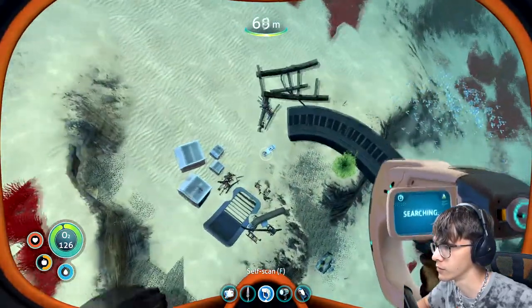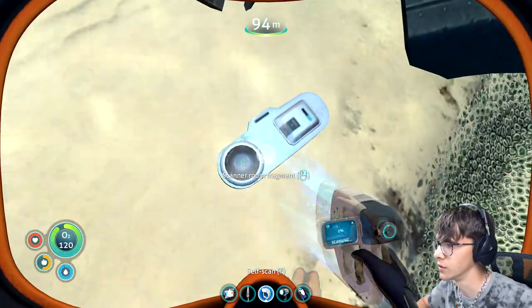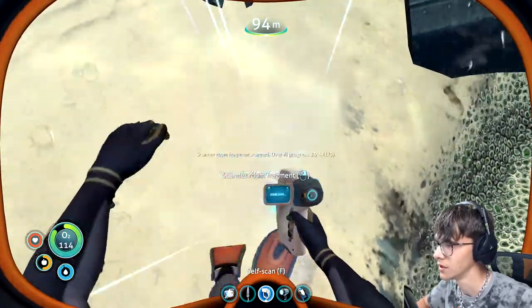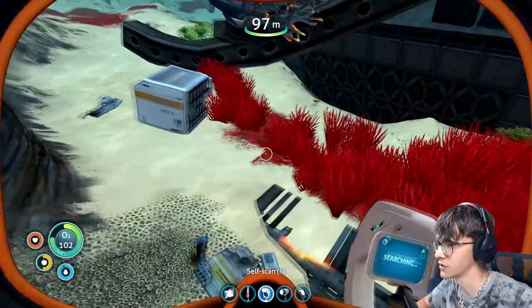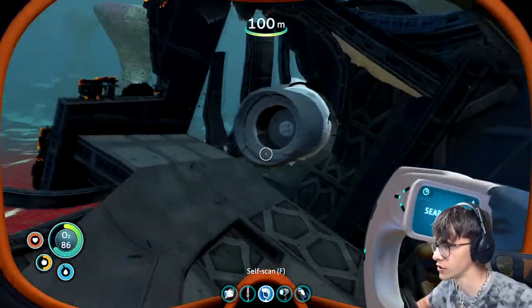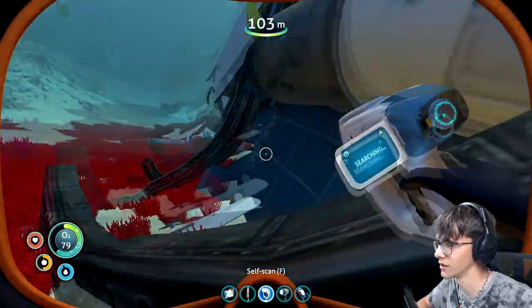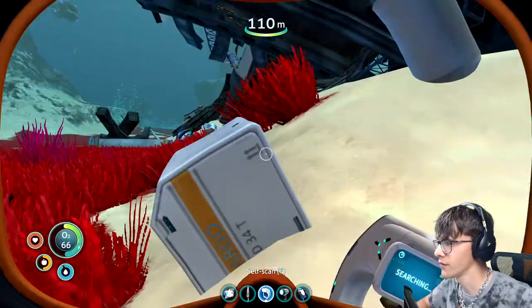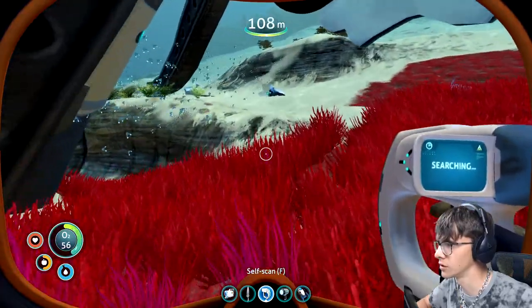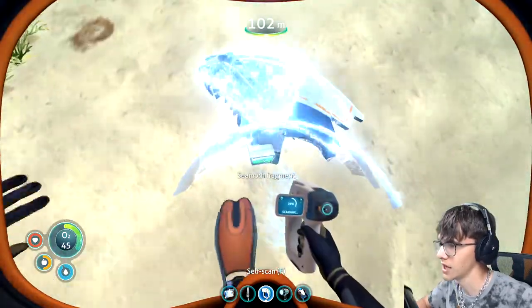Let's go search the boxes and find useful stuff. I really want a multi-purpose room. Look over there — something to scan! It's a scanner room fragment. It's taking really long to scan. Let's search for other stuff we can use. Those undersea cows are moving around again. Everything seems empty — I want something awesome!